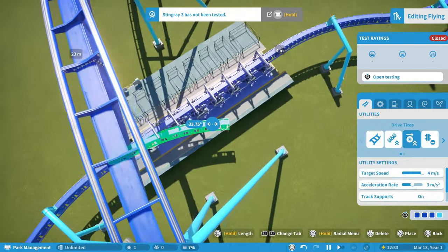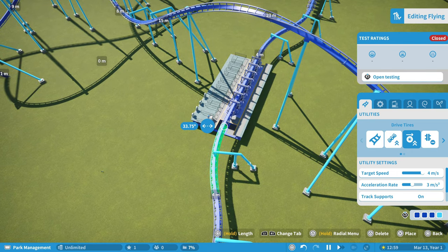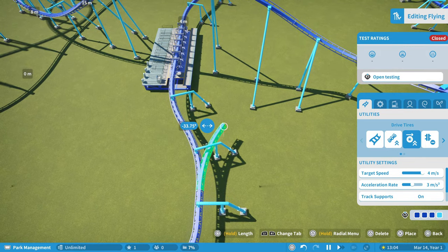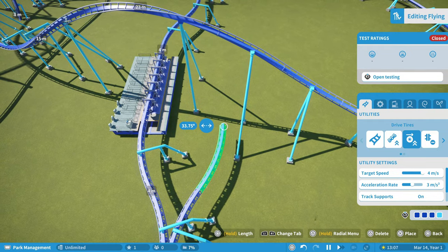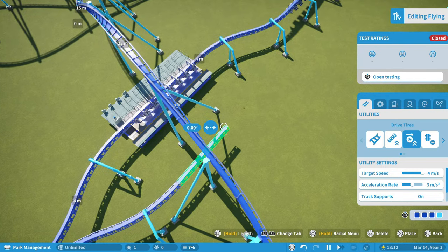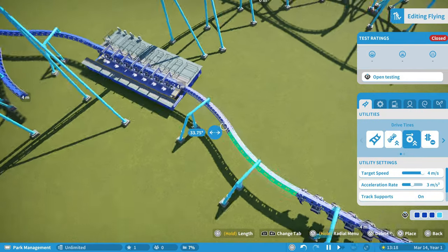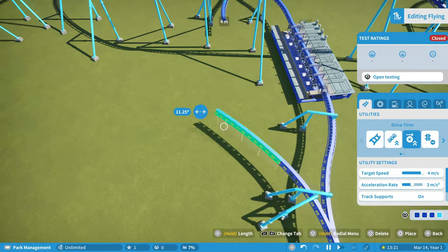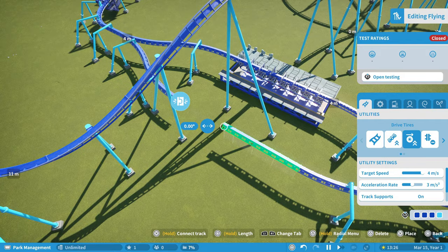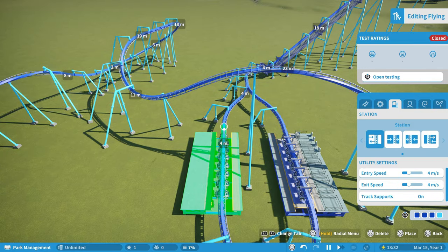I'm going to edit this coaster — you can see it's at a 33.75 degree turn. I need to do that same degree the opposite way, so 33.75 that direction, then 33.75 back that direction. I'll delete that component and do the same: 33.75 for this side, then back to zero or negative 33.75. Now I'm going to complete my station.